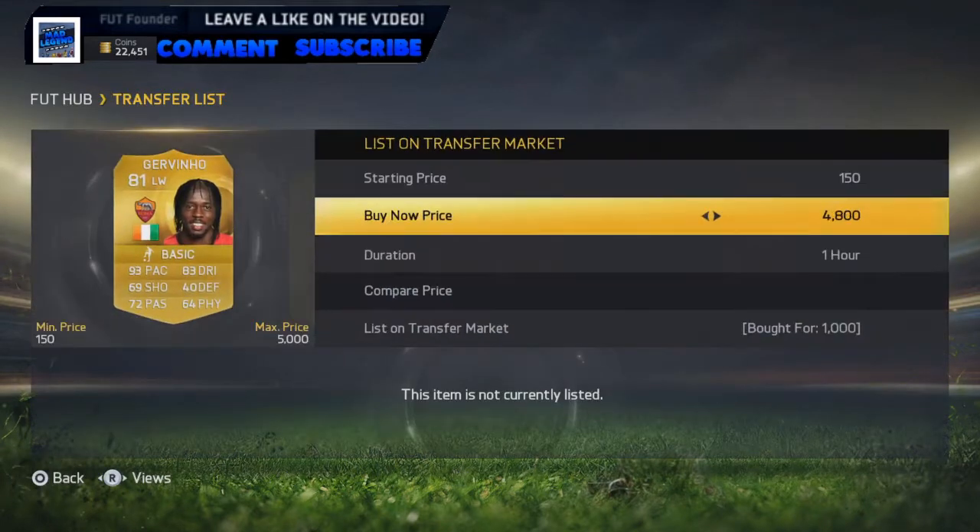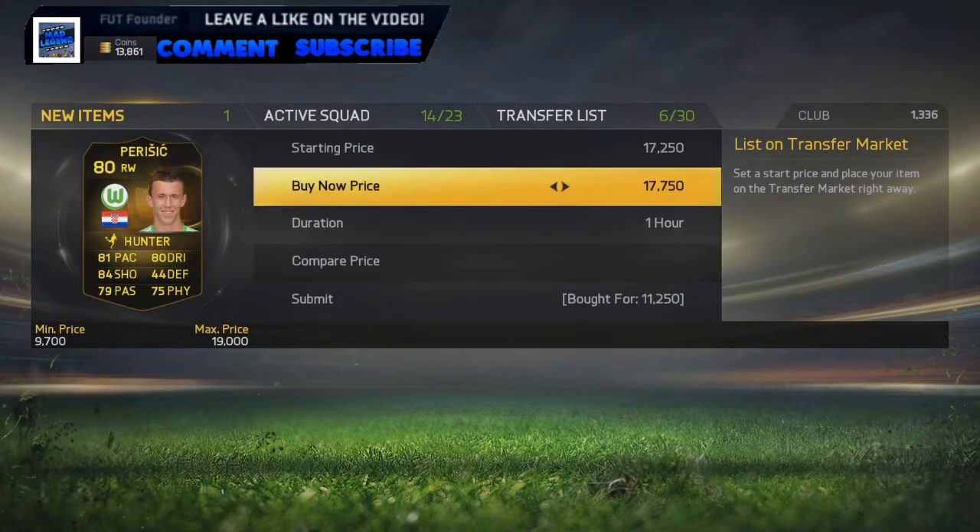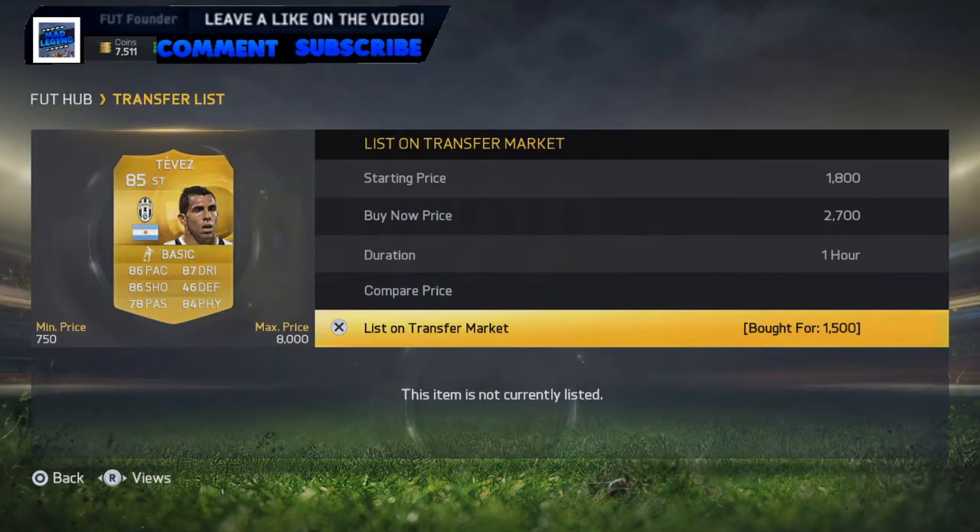We pick up two Jovinos here for 1k each, going to put them both up for 1.4k. We pick up a Perisic here for 11,250 coins, going to put him on the market for 17,750 coins. We pick up a Carlos Tervas here for 1.5k, and we can sell him on for 2.7k.